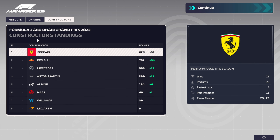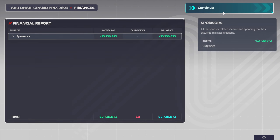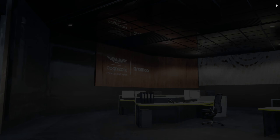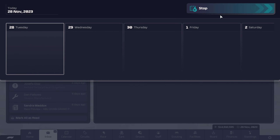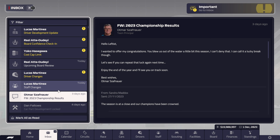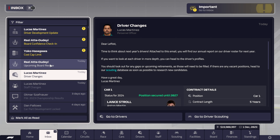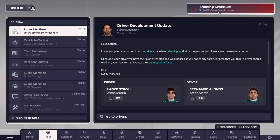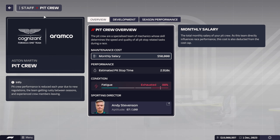Verstappen is World Drivers' Champion. Ferrari is Constructors' Champion. Back to the factory we go. I don't care if parts didn't pass development. Why is Otmar sending me an email? Keep the pit crew — doesn't really matter.